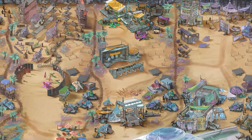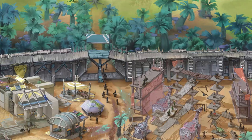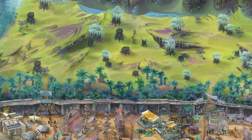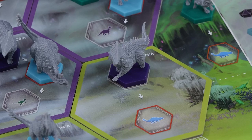Hi, my name is Paul Grogan and welcome to the second in a series of videos where I'm going to be teaching you how to play Perseverance Castaway Chronicles, a 1-4 player competitive game in which you and the other players find yourself stranded on a mysterious island inhabited by dinosaurs and with its own secrets to tell. The threat of the roaming dinosaurs cannot be ignored, especially the newly discovered shieldhead species.